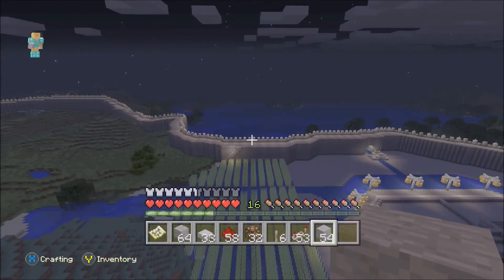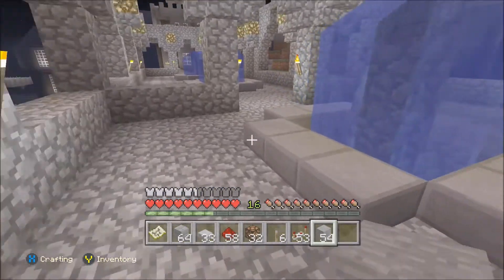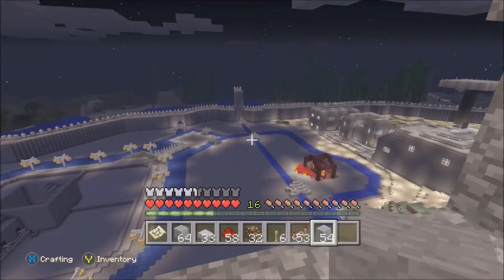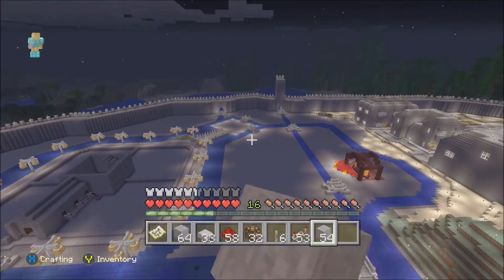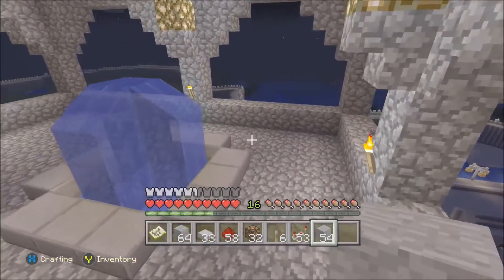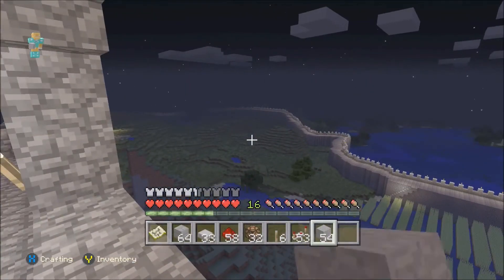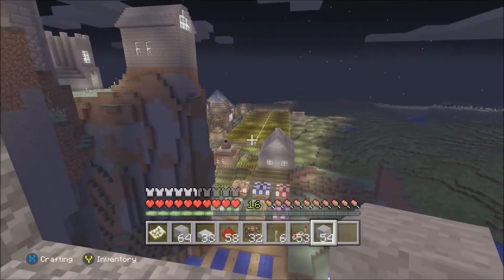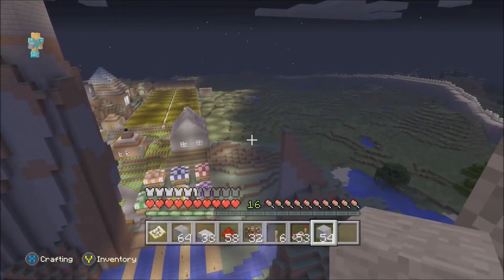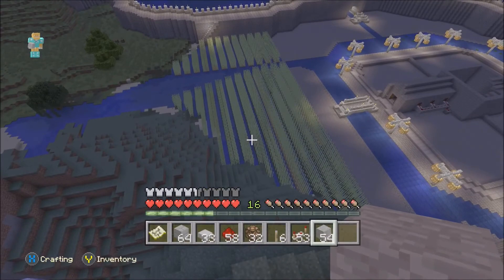I'm tempted to put some automated switches in. I've been experimenting with some where basically you turn it on and it can rapid fire continuously. I've discovered that you can make a dispenser — if you fill it up with arrows and turn it on, it will literally continuously fire arrows. If you've got 9 stacks of arrows it will fire continuously for quite a while before it runs out, which is quite good.